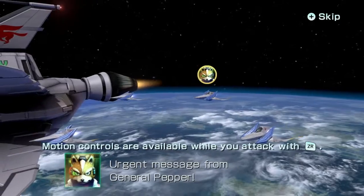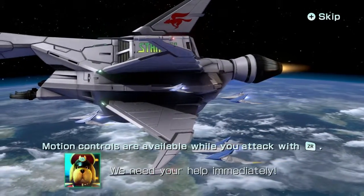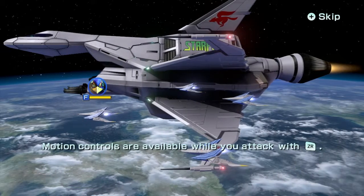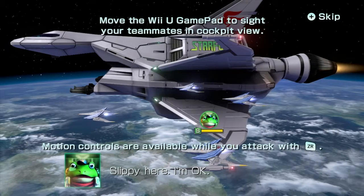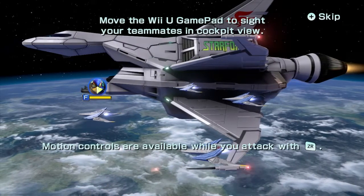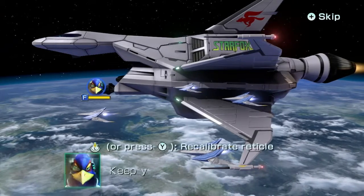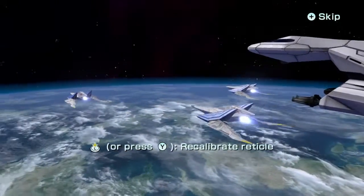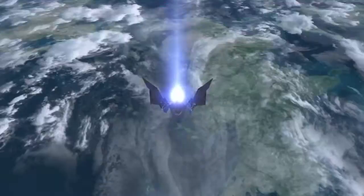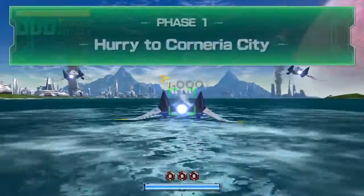I'm trying to see if you guys can see. On my gamepad it's showing the perspective from Fox, so I have a first-person view and I can look around. I highlighted Slippy, and now I'm going to move over to Falco. That's not automatic — that's actually me moving the gamepad. Then I'm going to move over to Peppy. Now this is the intro and it's just so cool — that sold me. Nintendo just puts you right into the action. That is so great.